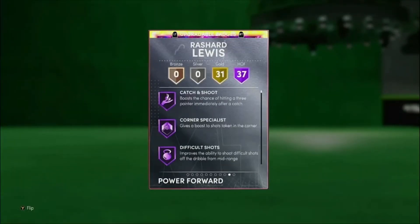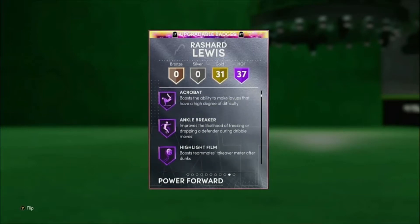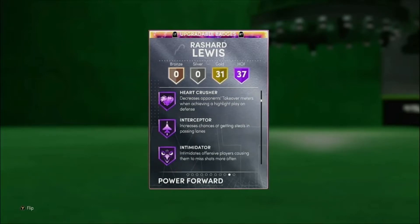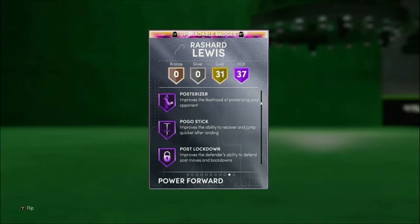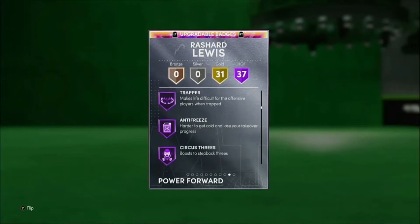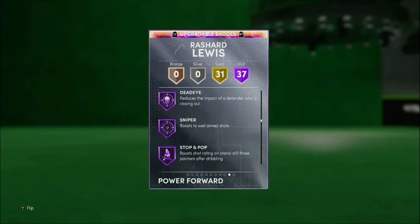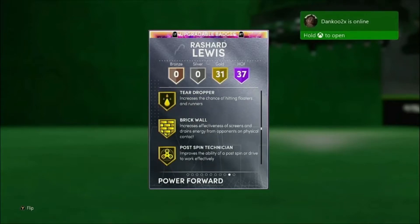He does have 37 Hall of Fame badges and 31 golds. Some major badges I'd highlight for this Rashard Lewis: catch and shoot, corner specialist, angle breaker, pick dodger, clamps, heart crusher — which definitely got a buff on next gen, went from barely working to working really well. Also interceptor, intimidator, posterizer, range extender, big shot, split three, finisher, downhill, handles for days, quick first step, unpluckable, dead eye, blinders, green machine, hot zone hunter, volume shooter, hot stop.